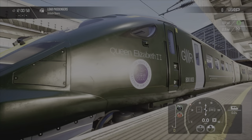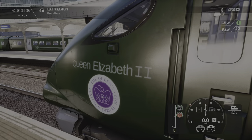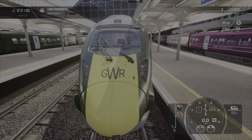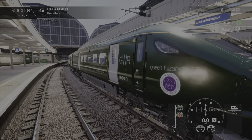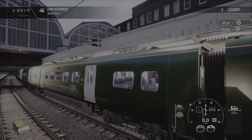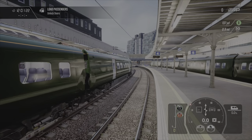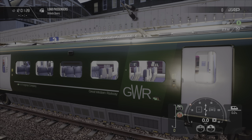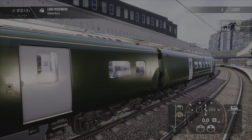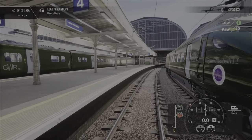Next up, we have Class 800-003 Great Western Railway — this is the Queen Elizabeth II livery. I'm very happy how they've actually turned out, because I was putting off doing the Great Western Railway livery. I'd done the Class 158 first, which made me think it would be way too difficult, but look how it turned out. You can do things if you put your mind to it.